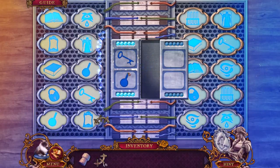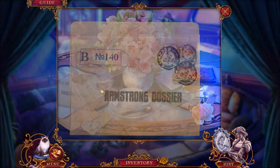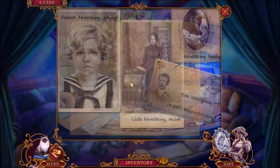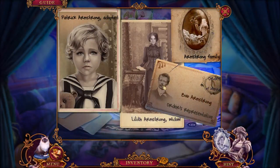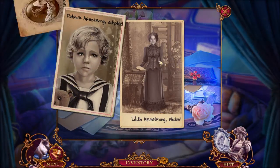All right, we got the piece! That was pretty fun — I like that puzzle. Took a little bit of time, but that's okay — it was pretty cool. Armstrong dossier — Patrick Armstrong, adopted. Hello! Armstrong widow — the mystery is unfolding.